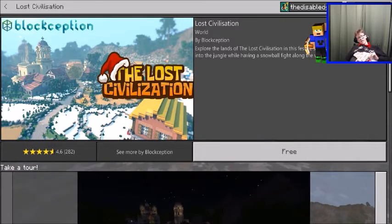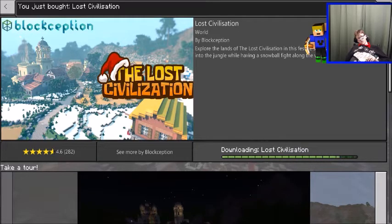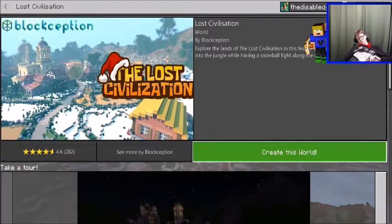Today only we have 'The Lost Civilization' - it's a festive survival spawn. This is a survival spawn and I don't really play in survival, so I'm going to grab this really quickly, create the world, and switch it to peaceful and create.